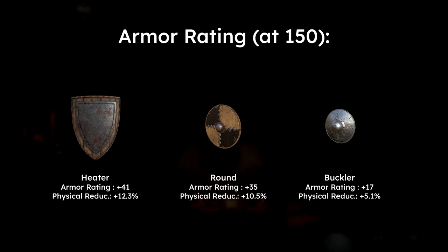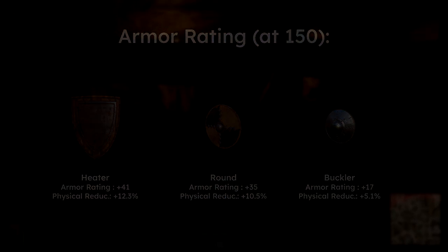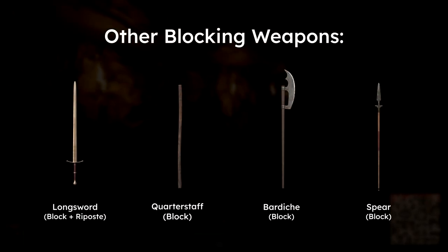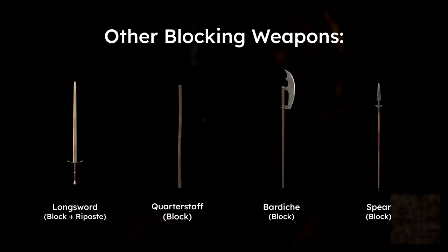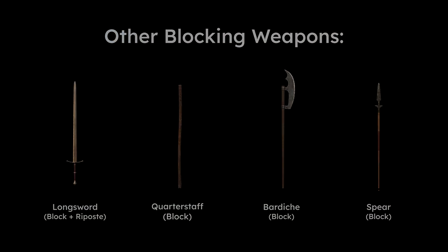Just remember to really pay attention to the movement penalty when deciding on your build, and think on whether shields really would fit your playstyle. There are a number of two-handed weapons that also have unique blocking mechanics and a much higher damage output, which we'll cover in another video. Honestly, you may not even need a weapon set with the ability to block if your build lets you evade attacks completely. Everyone has their own playstyle.